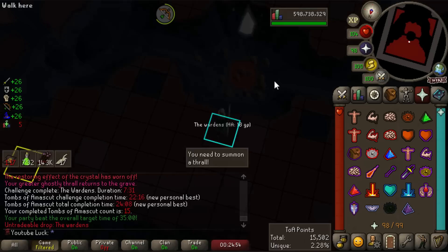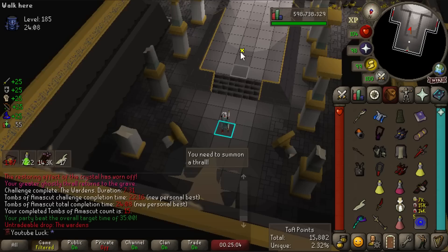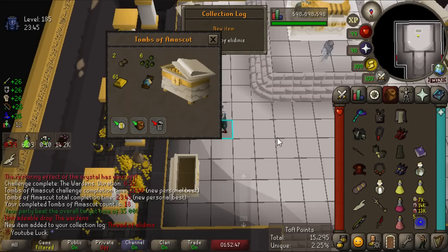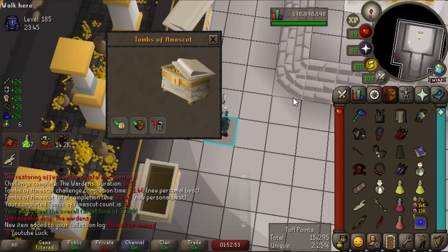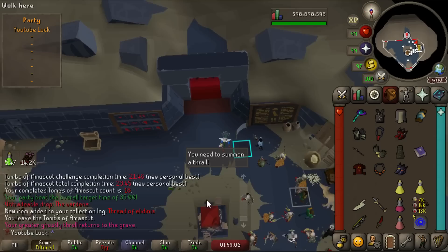15 kill count — plus a new PB! It was such a good run going into the final phase of Wardens sub-20 minutes, but the T-bow noodled harder than I ever have at this boss. This should have been a 22-minute raid, but it's okay because — is this a purple? The Thread of Elidinis — oh my god. It only took 18 raids. I'm so happy! I know 18 tombs isn't insane, but it does feel pretty dry.